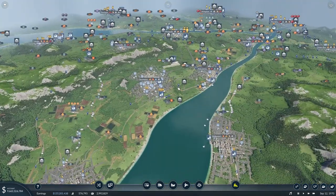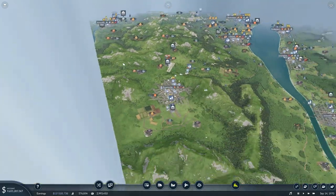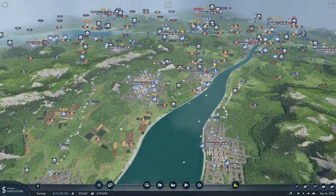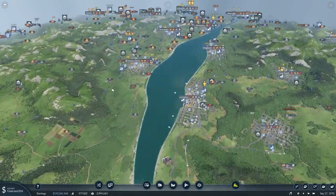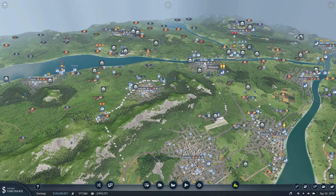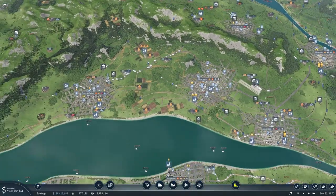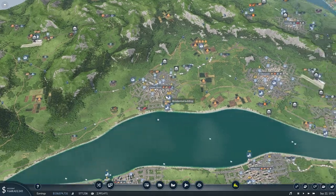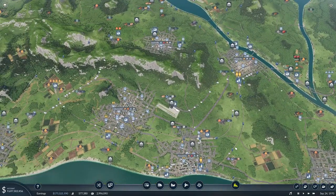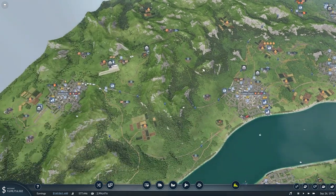Now that we have some high-speed trains, I'd like to create a loop that will connect pretty much every city on this side of the river — or at least this little peninsula between the two rivers. We already have lines from Brownsville running down to Huntsville, and lines from Alexandria to Mesquite, Louisville, and Knoxville. I want to get them all running on one large train loop so that everyone can get around on the same line, which will be much more efficient. We'll have one loop running clockwise and the other counterclockwise, and this should make us a ton of money.